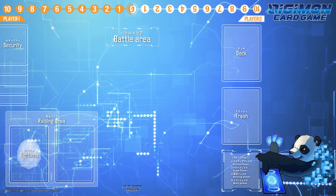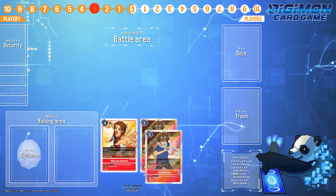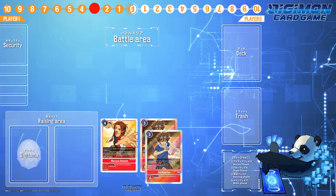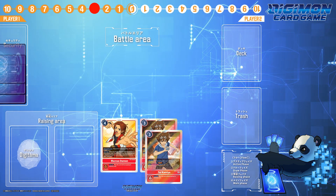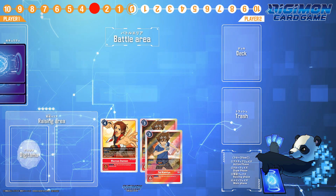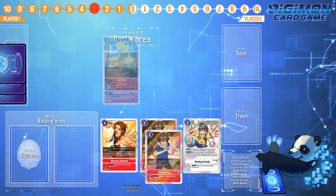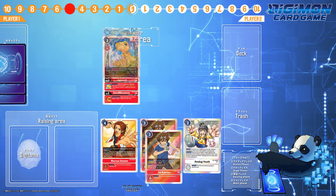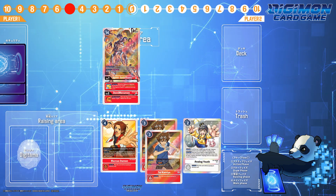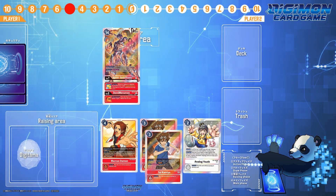As for combos, this deck aims to get 1-2 Tai Kamiya tamers on board as early as possible. With Marcus Daemon, you'll be able to set your memory to 3 or 4-5 when an Agumon gets pushed from Raise to the battlefield, netting you a draw based on the number of tamers you have. Afterwards, it's important to consider your security, because some effects trigger while others do not. For example, say you have Analog Youth on board with 2 tamers and 1 Marcus — you push Agumon from Raise to the battlefield, going up 2 memory and drawing 2 cards.